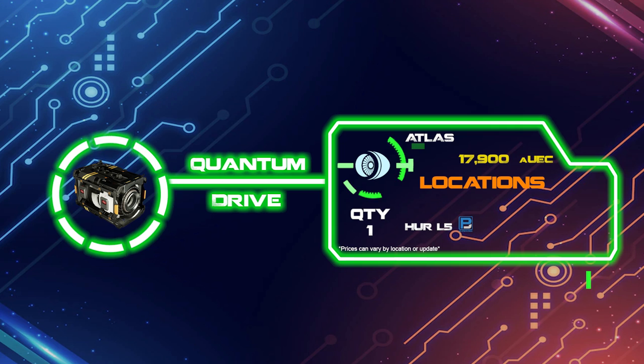Moving on to the Quantum Drive, the size 1 Atlas is the one I would spring for so you can get about the verse with the best mileage for the size of fuel tanks the Vulture has. The Atlas can be picked up at Cousin Crows, Grim Hex, or Arc L1, and the cost is 17,900 credits. This should be the very first item you pick up if you can only choose one.